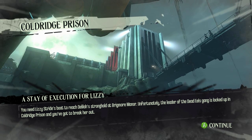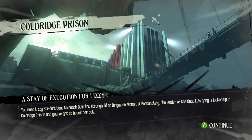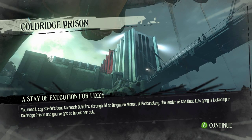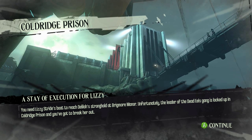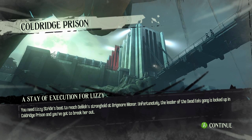We're heading to Coldridge Prison. We need Lizzie Stride's boat to reach Delilah's stronghold at Brigmore Manor. Unfortunately, the leader of the Dead Eels gang is locked up in Coldridge Prison, and you've got to break her out. So the thought process being, if we break out Lizzie Stride, she's going to feel like she owes us one, and she will hopefully lend us her boat to reach Delilah's stronghold. So let's get going.